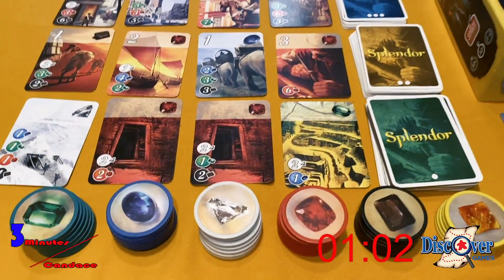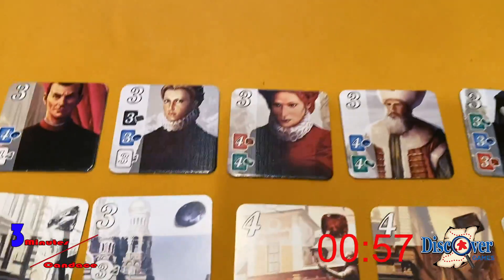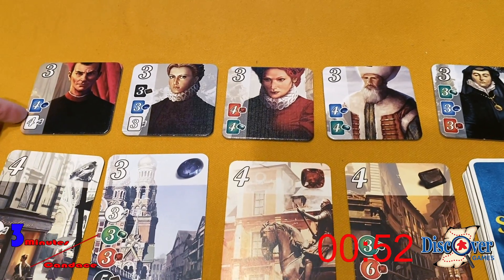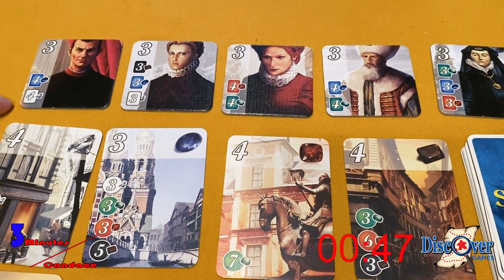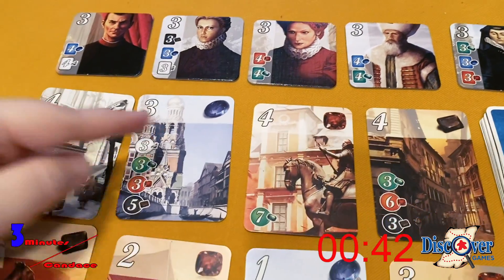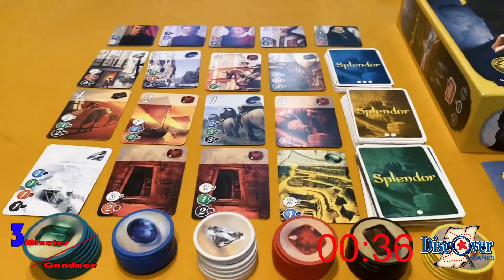Another strategic way of winning is by getting a noble to come to your home. These nobles can be obtained by collecting the amount of gem development cards listed here. You cannot buy these with tokens. By getting these victory points, the first person to 15 wins.